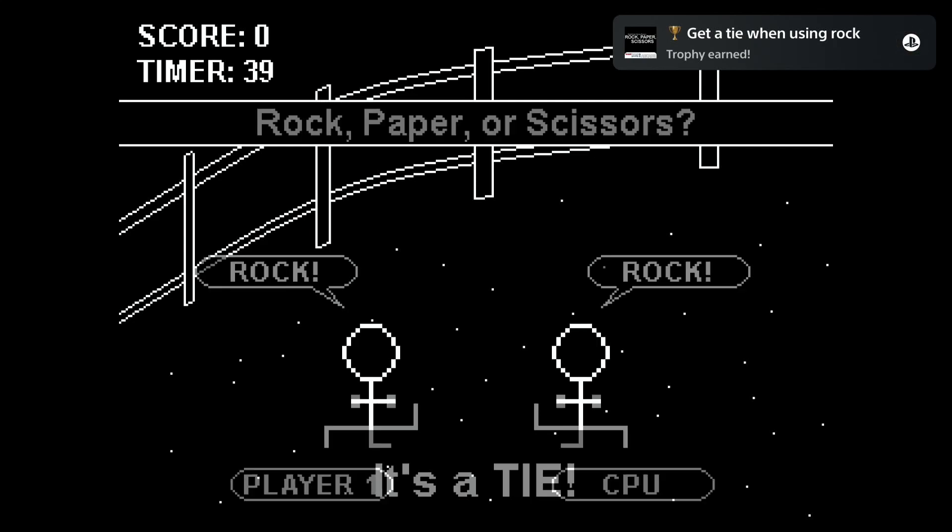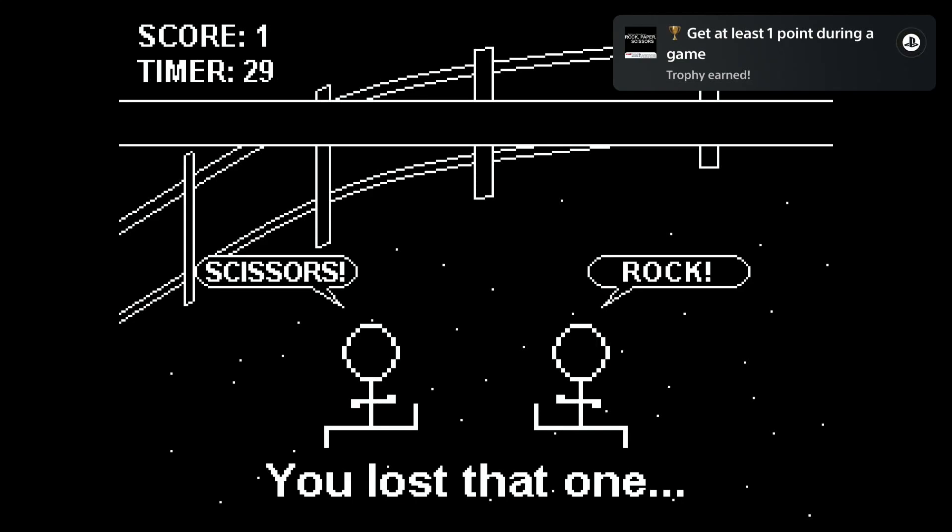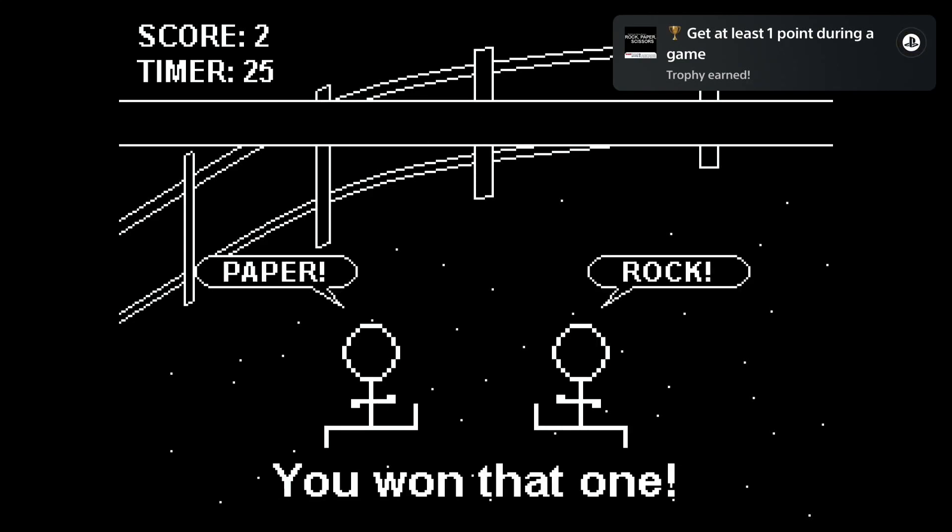A rock beats scissors, scissors beat paper by cutting it, and paper beats rock by covering it. Press square to select rock, press triangle to select paper, and circle is for scissors.